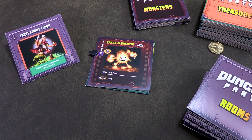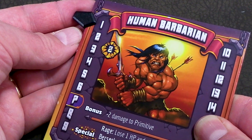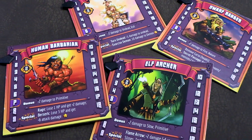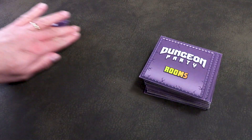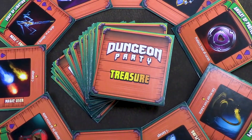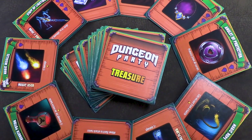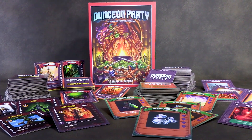But if the player's attack misses, then their character takes damage. And if their hit points ever reach zero, well then they are knocked out of that battle. And if the entire party gets knocked out, then the players have been defeated and everyone loses. Otherwise, after defeating the monster, everyone heals up and continues on to the next room. Along the way, players will discover magical treasures and spells which will further help them on their quest. Once the last monster is defeated, the party is victorious, and the player who collected the most treasure wins the dungeon party.